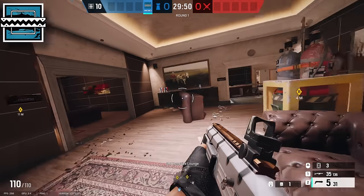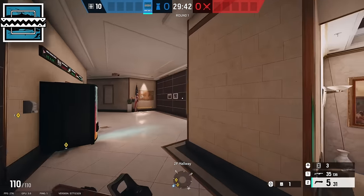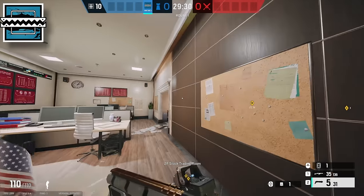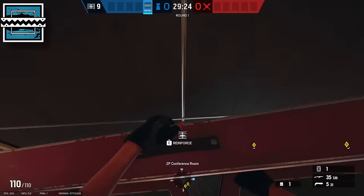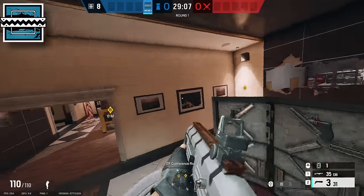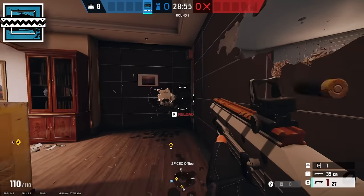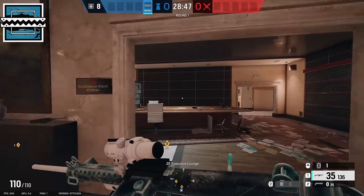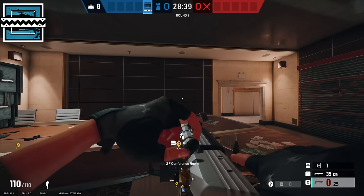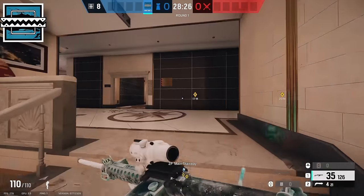The next operator you're going to want to pick is Frost, or pretty much any other operator with a shield and a shotgun. Make your way over to the double windows in stock and frost mat these off. If you have an operator with a different gadget, you can set them up wherever you want. Then make your way back into meeting, reinforce these two walls, place your shield up on this table, and make head holes across this wall and across this one. This will allow you to see through the head holes that Kaid makes from your shield. Put your last gadget on marble stairs or wherever you want. That about wraps up Frost.